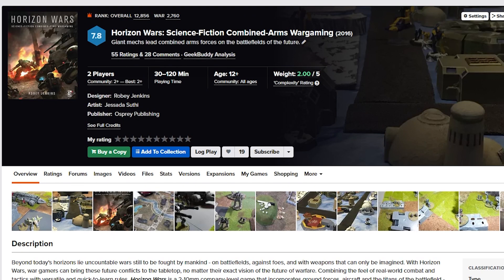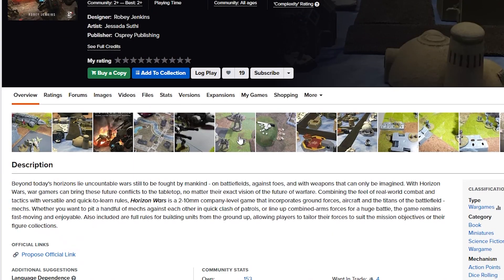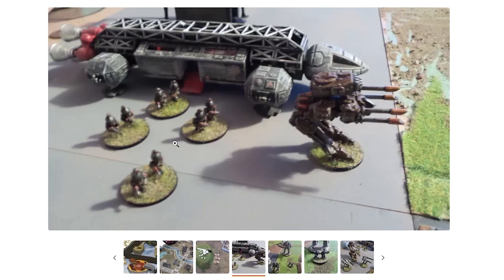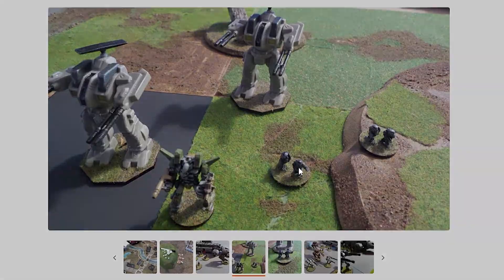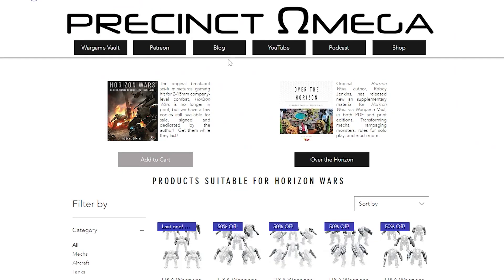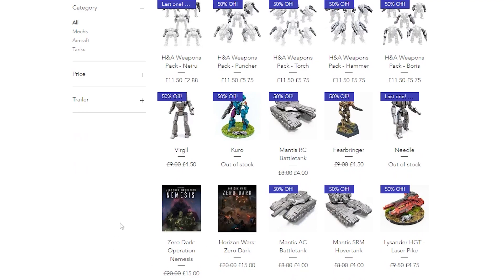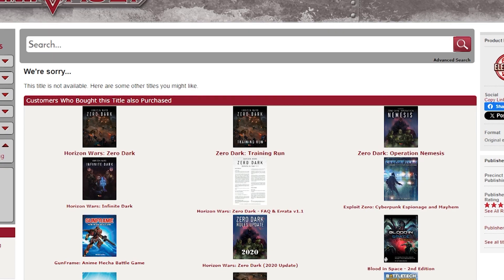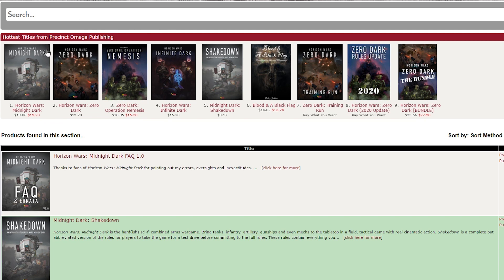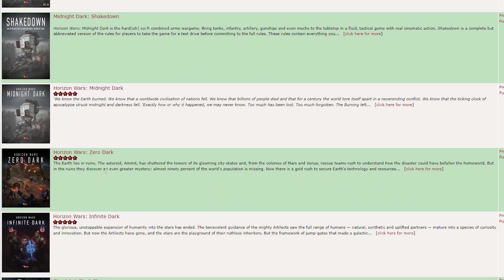Here's another that I saw people recommend but couldn't find much information on: Horizon Wars. It was more of a military, almost Gundam-y type thing — more of a war game, which is great for me because I like that. It was like 15mm, pretty small for the actual humans, but the robots are pretty big. The problem is it looks like the original game is out of print, with alternate games or newer versions like Zero Dark. Over the Horizon was another one people recommended but I can't find. They do have a bunch of books in PDF form on Wargame Vault, which is fun — and since they're just books, you can use your own miniatures.